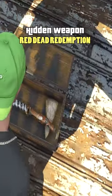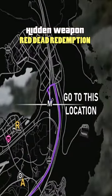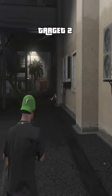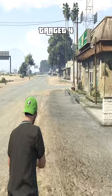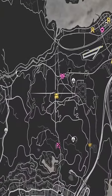Did you know there is a secret weapon from Red Dead Redemption that you can find in GTA 5? Go to this location to pick up Bounty Missions from Maud. Then do the 5 Bounty Missions. Go pick up the secret weapon at this location.